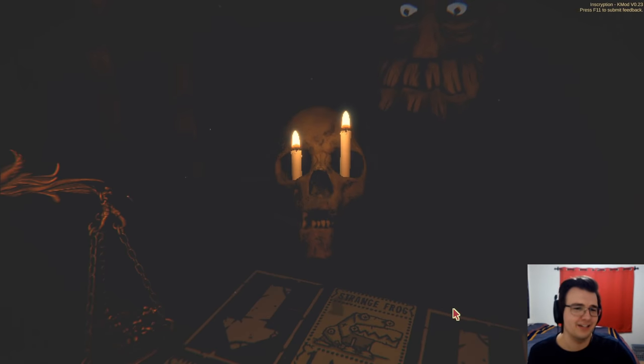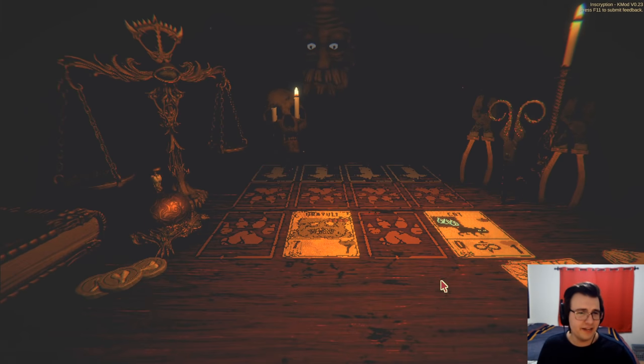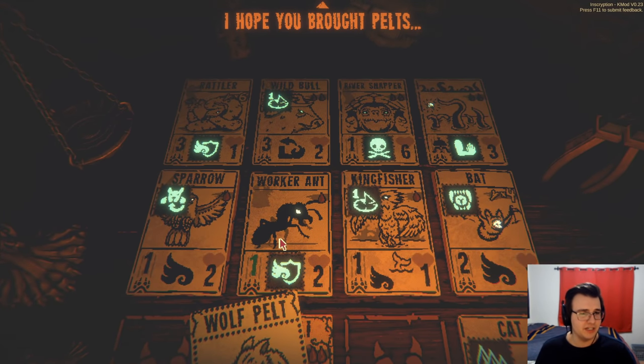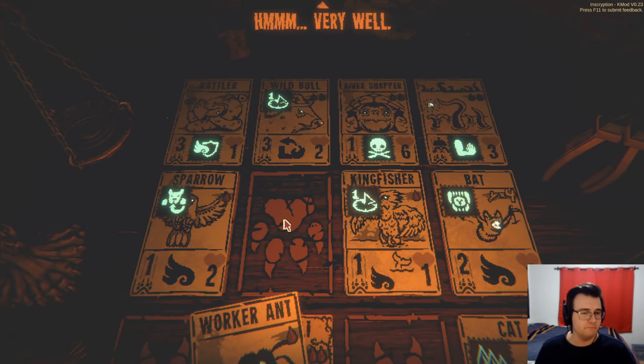A very unorthodox trapper fight — unless it feels like blocking my Uriuli with multiple units. Hopefully not. This should be in my favor. Yeah, so I just get rid of the worker ant. GG.